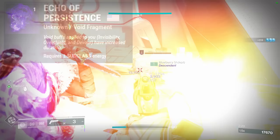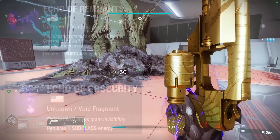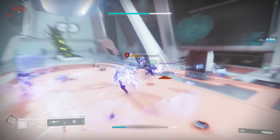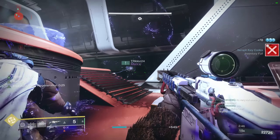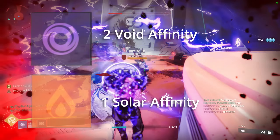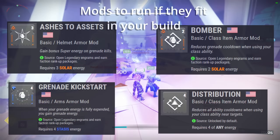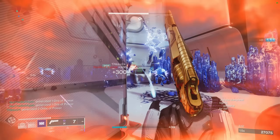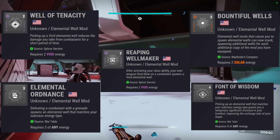Now let's get into the fragments. First, Echo of Persistence, which extends the duration of all buffs — in this build, that means extending your overshields. Second, Echo of Remnants, which extends the duration of Vortex Grenade, Void Wall, Void Spikes, and Axion Bolt — pairing this with Vortex Grenades lets you do a ton more damage. Lastly, Echo of Undermining, which gives your Vortex Grenade a 15% debuff. For armor, you'll need three different affinities: one solar and two void. I recommend having your Titan Mark as void so you can fit mods like Reaping Wellmaker without taking up too much space, and your helmet as solar so you can run Ashes to Assets along with Bountiful Wells. The total combat mods are: Bountiful Wells, Elemental Ordnance, Well of Tenacity, Font of Wisdom, and Reaping Wellmaker.